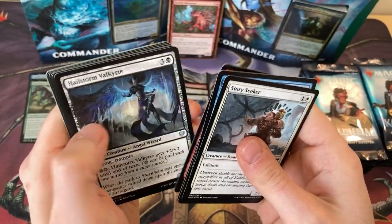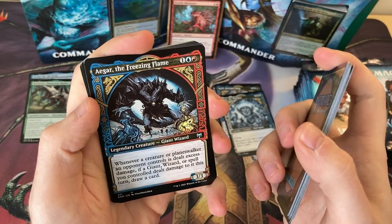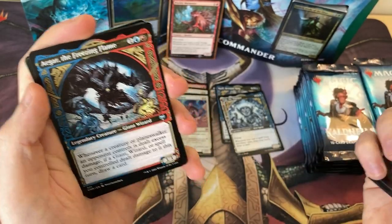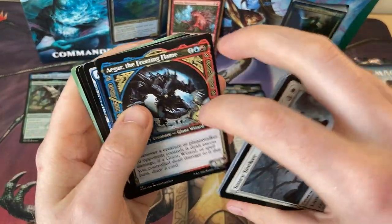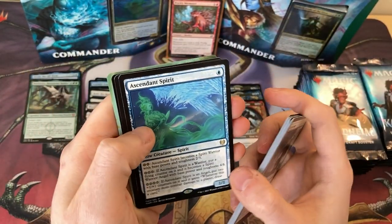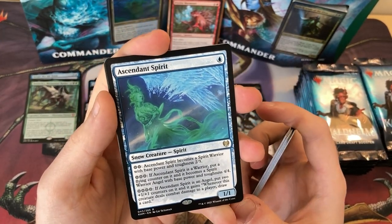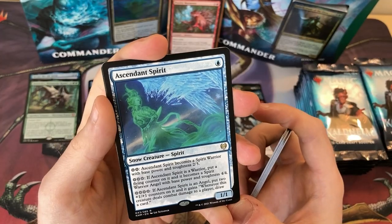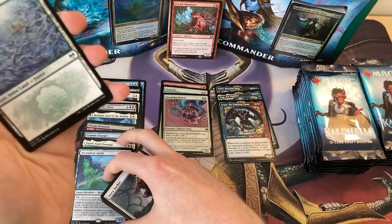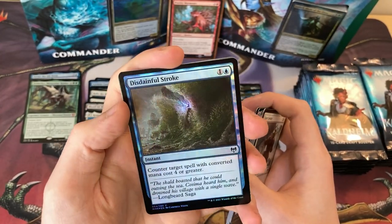Let's go through these. Slum Valkyrie, Frostbite Arcanist. Agar the Freezing Flame — another cool Izzet Giant Commander, goes very well with the Saga we spoke about earlier. Ascendant Spirit as the rare — I'm not sure what to think about this card. Obviously it's a 1/1 for one and it gets bigger and better, but I think it will just die too quickly to actually be any good. But I have to play test it. And a shiny Disdainful Stroke.